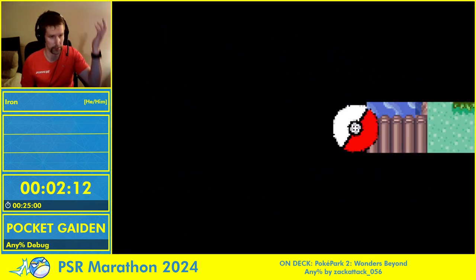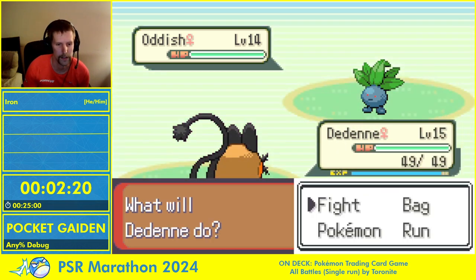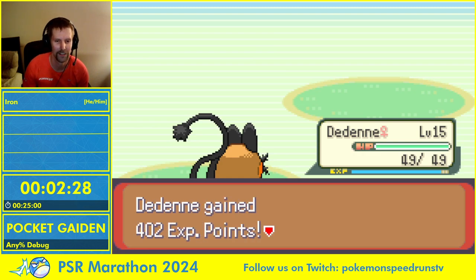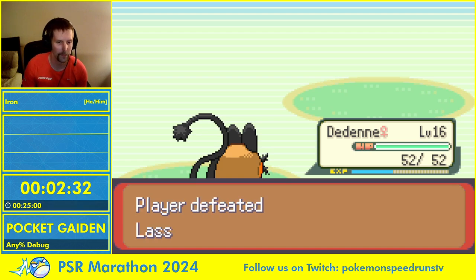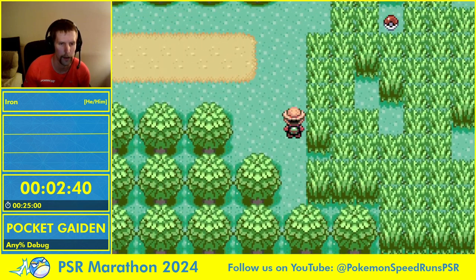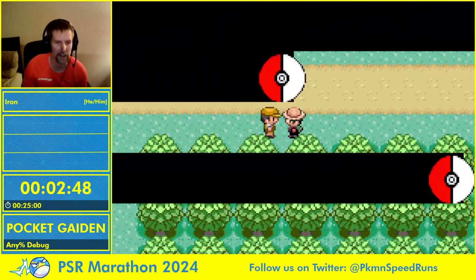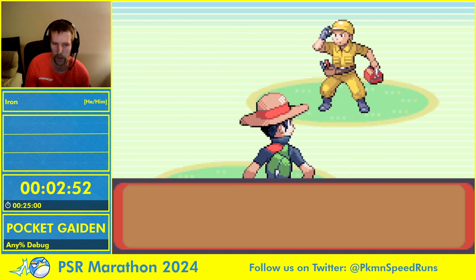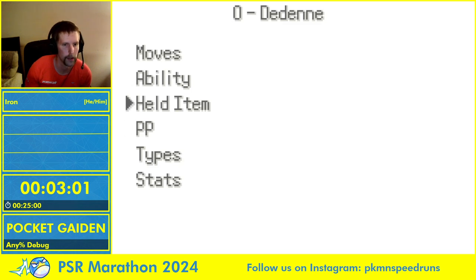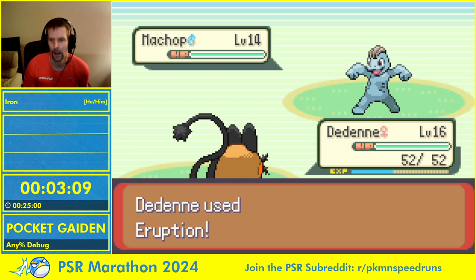The stat boosts go away after each battle so I have to reapply them each time. I also picked up a Rare Candy and a Big Mushroom — I'm just going to sell both of those for money later rather than using them. I'm going to sell those two items and buy 19 Max Repels.